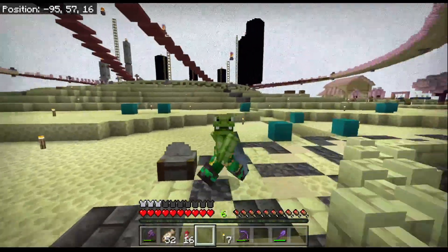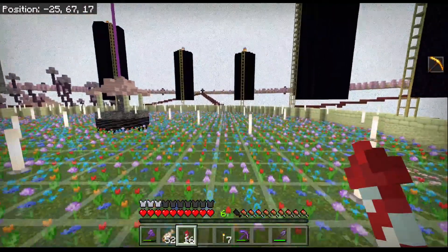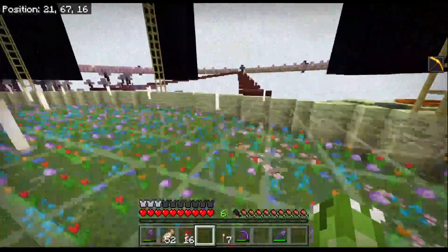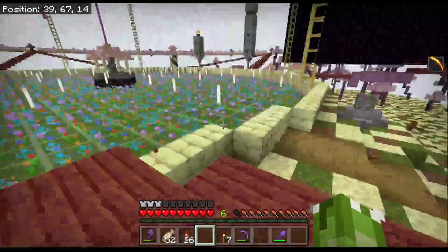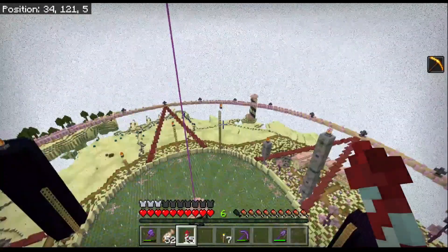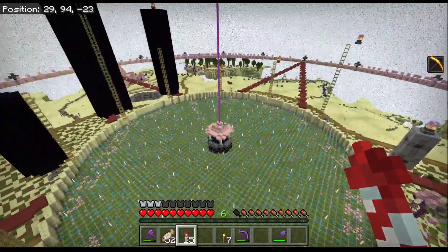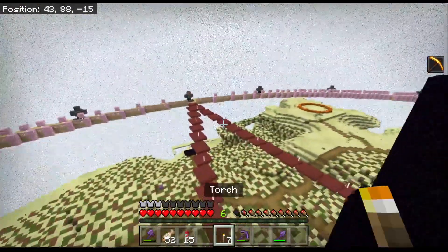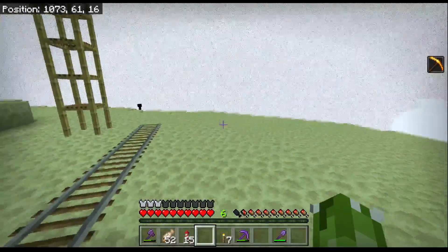I think one place to start would be to get out to an End city and check out an End ship. We do know where there is one, and fortunately we have our paths up from our clock here. I took out the lanterns and we just have the end rods on the outside, which I think look really really nice from the air. We do need to head out to an End city to get an idea of what we're doing.